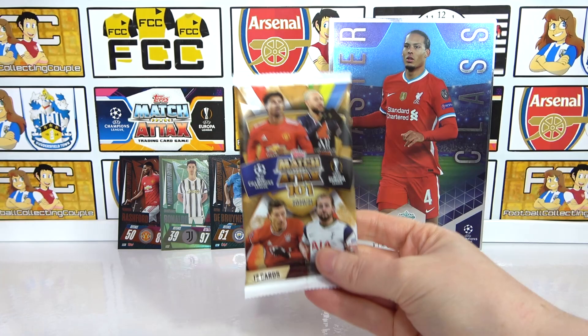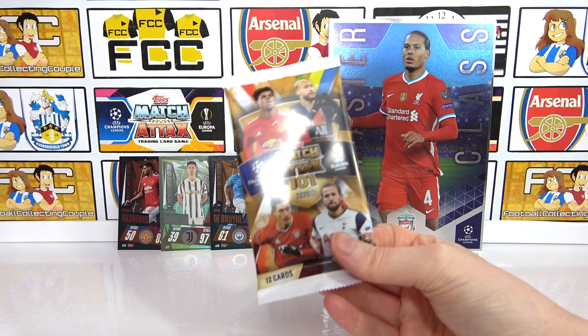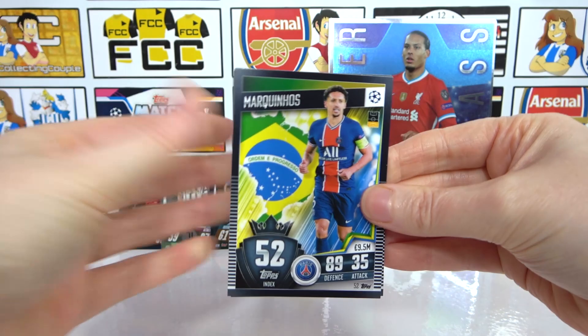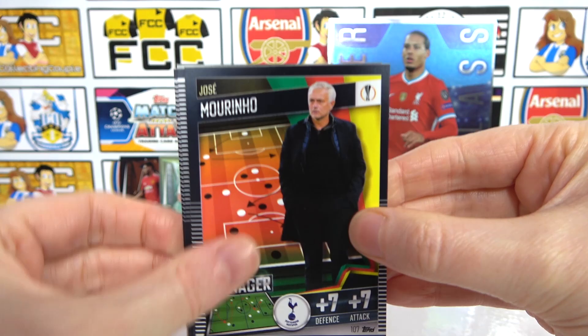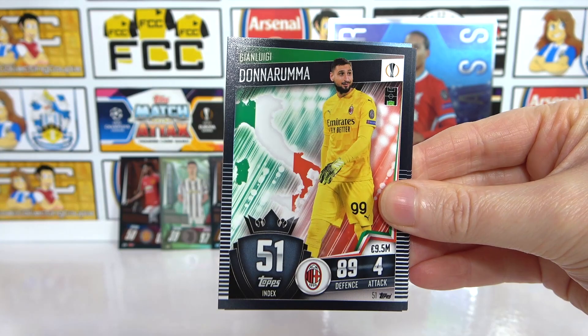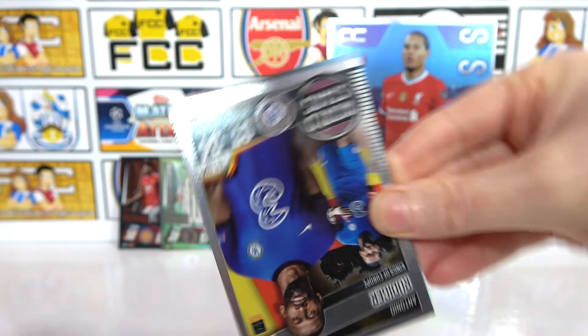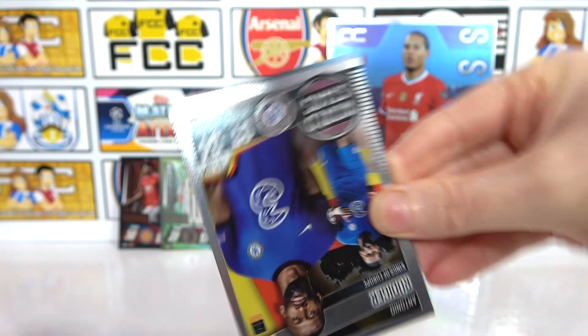The final pack of this mammoth video — I hope you guys have enjoyed seeing them all together and enjoyed us chilling out opening packs. Let us know what's been your favourite collection or what you've collected. We have Marquinhos, Marinho, Diaz, Tiago Alcantara, Donnarumma, Kulineski, all-black Valverde, Flick, Neuer, a Rudiger World Stars, and the Champions trophy badge to end. Not a bad ending — we're all winners here!